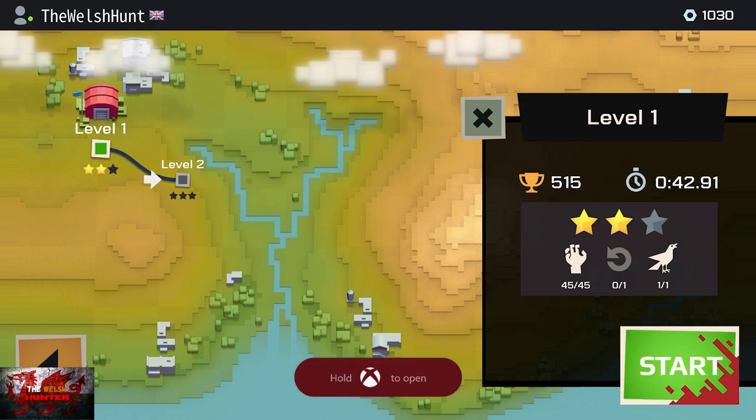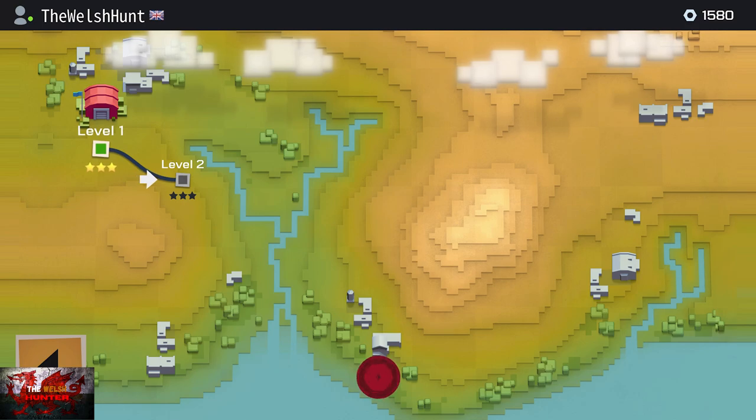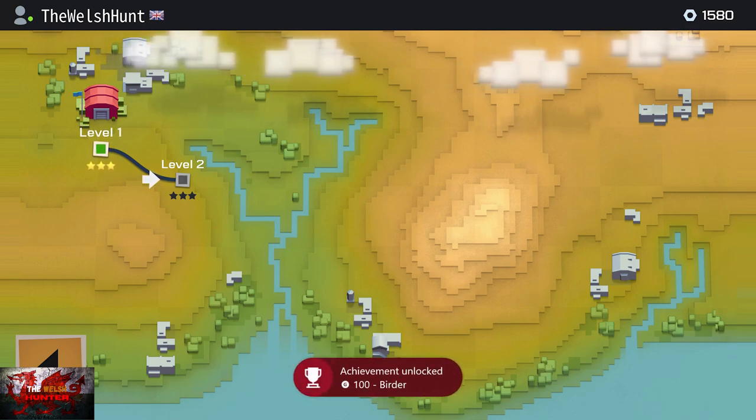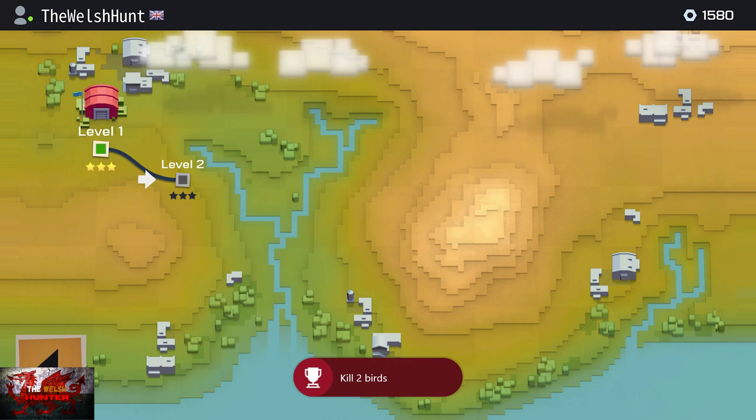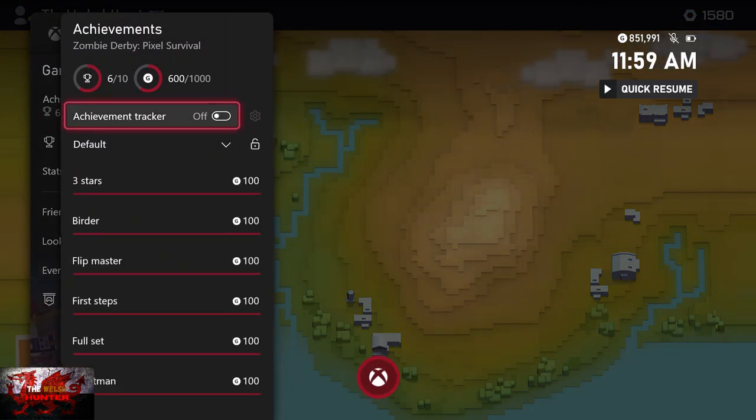So the majority is done. You should get: completing backflips, the tutorial, and fully upgrading any of your cars. If you've already killed two birds you'll get that achievement as well. If not, just replay level one and get up to the point where you need to kill the bird again.